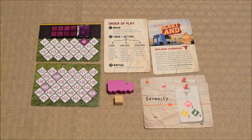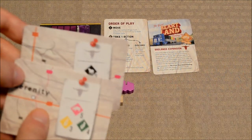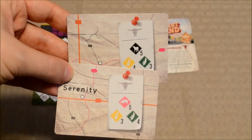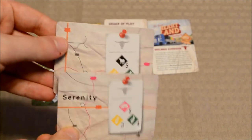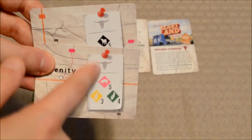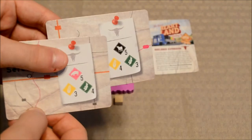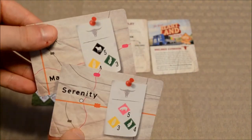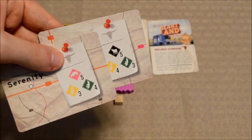The other thing I want to briefly touch on with this expansion are the two new location cards. And as you can see, they have no native good, so players can include these in with their location card rotation should they choose to. But they'll have to keep in mind that there is no native good at these locations. So these serve as a nice dumping ground of sorts — they take three goods instead of the standard two, so players can potentially make a lot of money by selling goods at these locations.